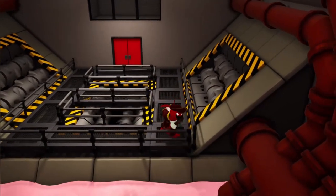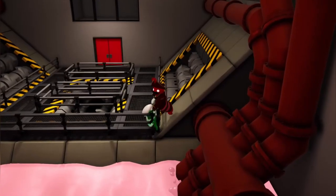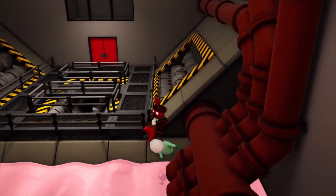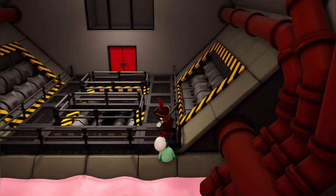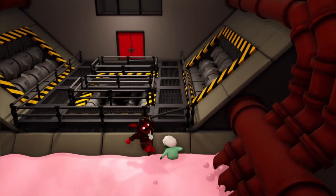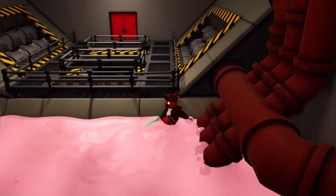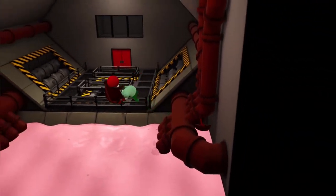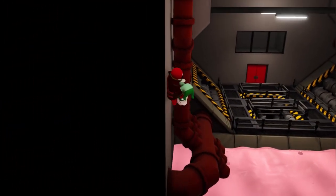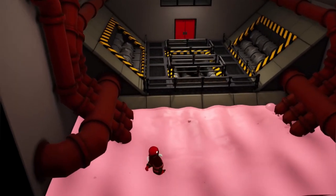I pulled him down into the liquid stuff — pink liquid — and at the moment he's literally just flying around. If I grab onto him and just keep hold of him, yeah, he starts to fly. That's literally what I did. I don't know if it works on any other levels or why.